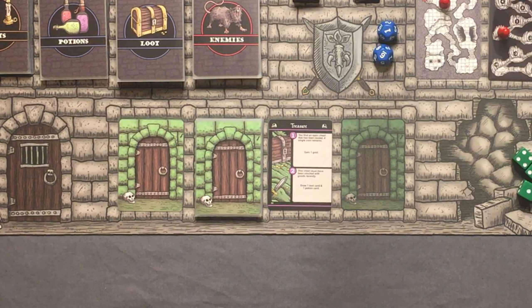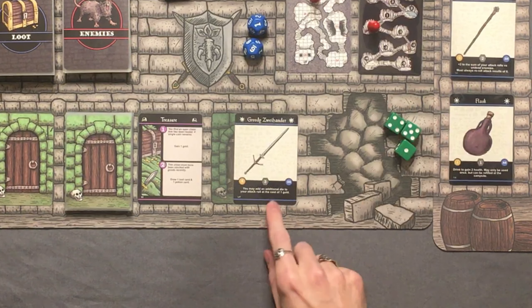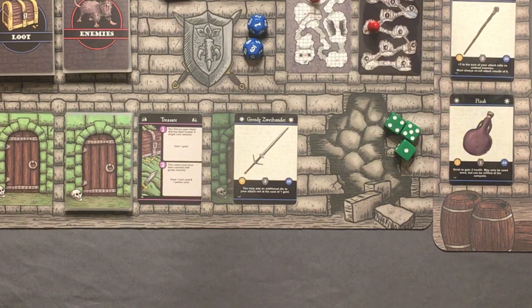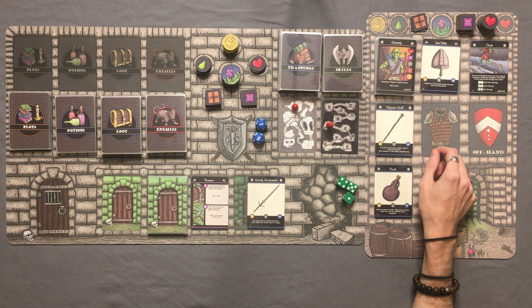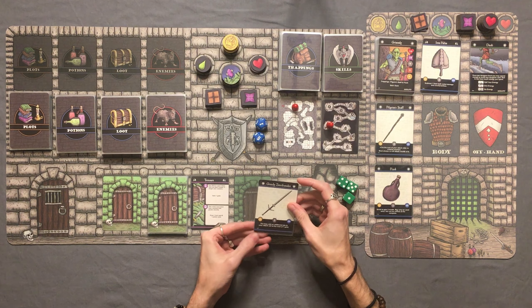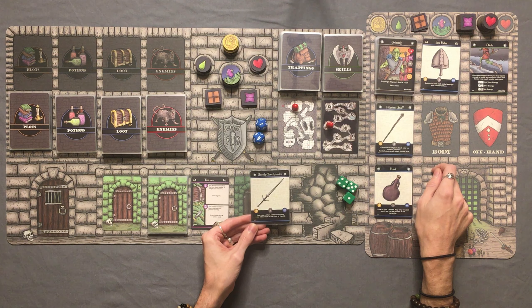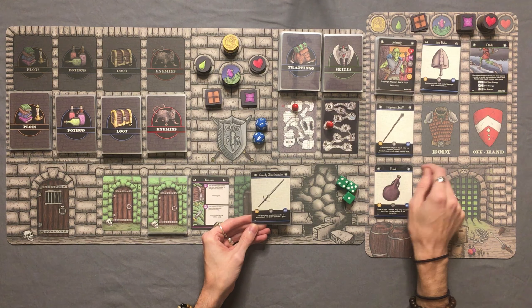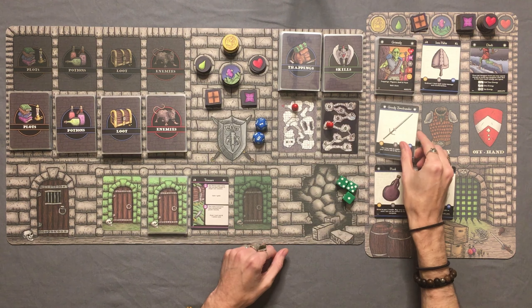This chest must have been stocked with goods recently. Draw one loot card and one potion card. It's the Greedy Zweihander. I feel like I get this loot quite often. It says you may add an additional die to your attack roll at the cost of 1 gold. Do we want to drop the Pilgrim Staff for the Greedy Zweihander? Probably so, because we don't have to re-roll 6s. We do get the plus 2 damage to Undead, which is pretty cool, but having to re-roll 6s kind of sucks.